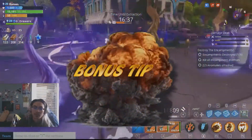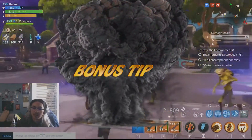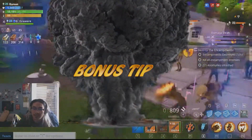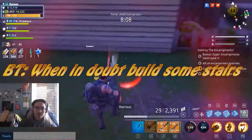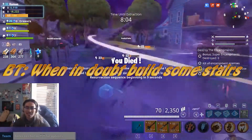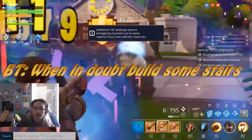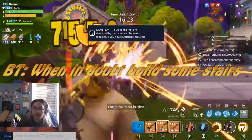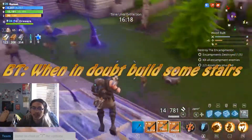Bonus tip! When you're stuck between a bunch of little midget husks, just build some stairs so you can get some leverage on your enemies. It'll protect you from the little bee swarms, and it'll give the husks a one-way path to you so you can just gun them down in a straight line.